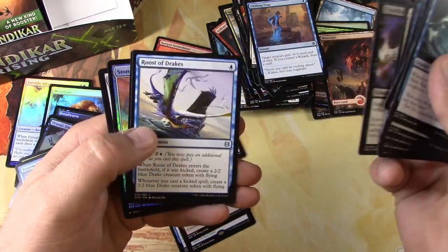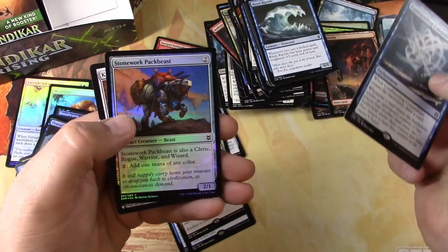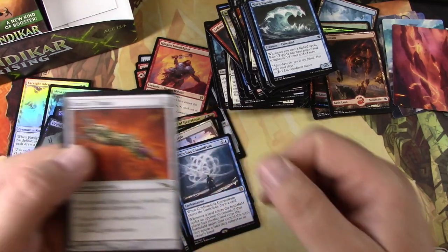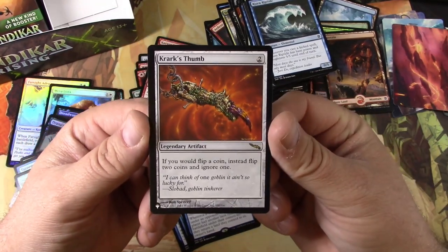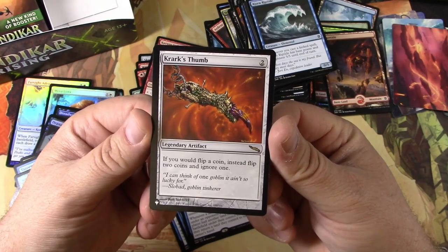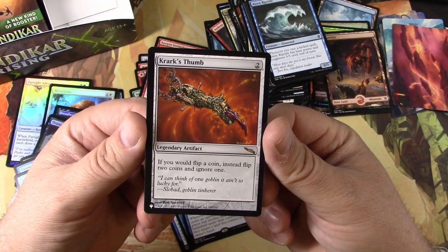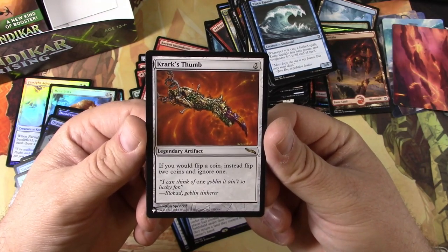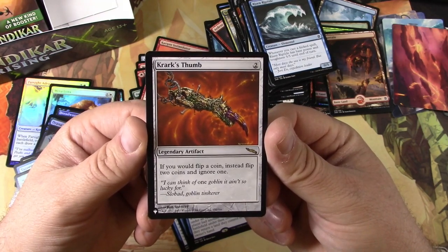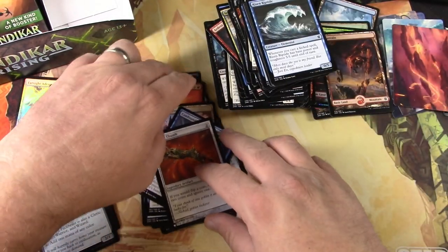Cleric, cleric — nope. Confounding Conundrum, Pack Beast, and Croc's Thumb. This one actually just spiked with the new Commander Legends spoiler of Croc himself — that's great, that's cool. The original spiked; I don't know about this version, but I imagine it'll come up a bit. So that's a pretty good pull right there.